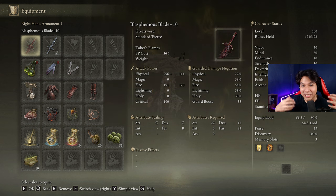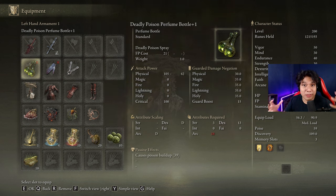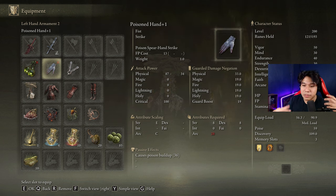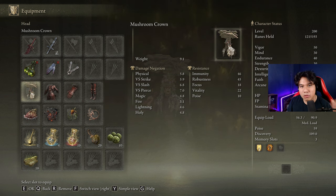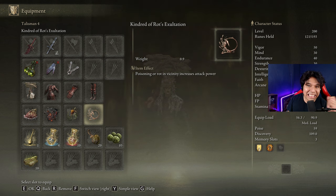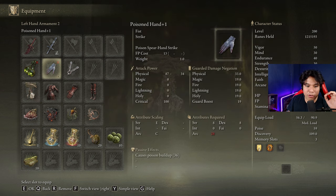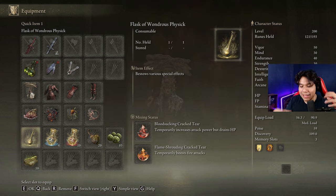I know this one might look a little bit overwhelming, but it's the new meta Blasphemous Blade build that everyone is using. Blasphemous Blade on plus 10, anything we have available to cast our main buffs, the Deadly Poison Perfume Bottle to poison ourselves before each fight, and the Poisoned Hand to obtain a passive buff active as long as we wear it in our offhand. Any weapon with the Raptor of the Mists Ash of War to dodge the AOE Explosion of Radan. Rakshasa's Armor Set with the Mushroom Crown this time, because we are going to use the Poison buffs. Shard of Alexander, Talisman of the Dread, Fire Scorpion Charm, and Kindred of Rot's Exultation — which will stack with the Mushroom Crown and the Poisoned Hand for a massive damage buff. In our Flask of Wondrous Physic, the Bloodsucking Cracked Tear and the Flame-Shrouding Cracked Tear will give us the max performance possible for this blade.